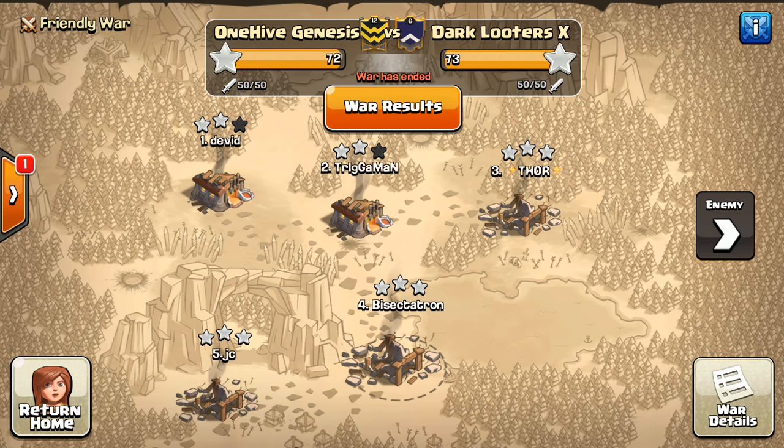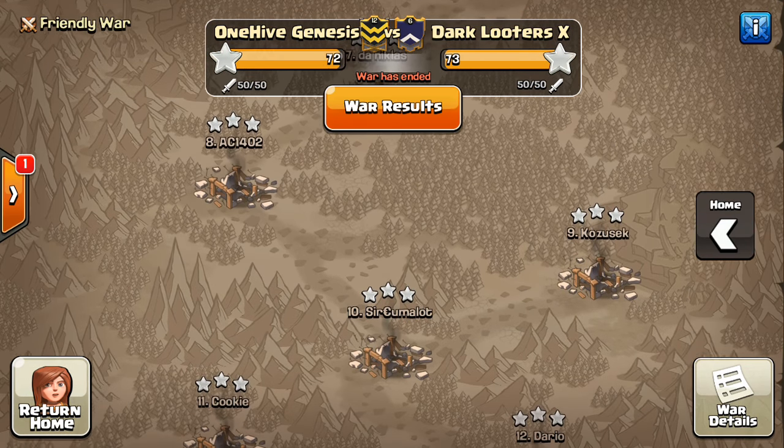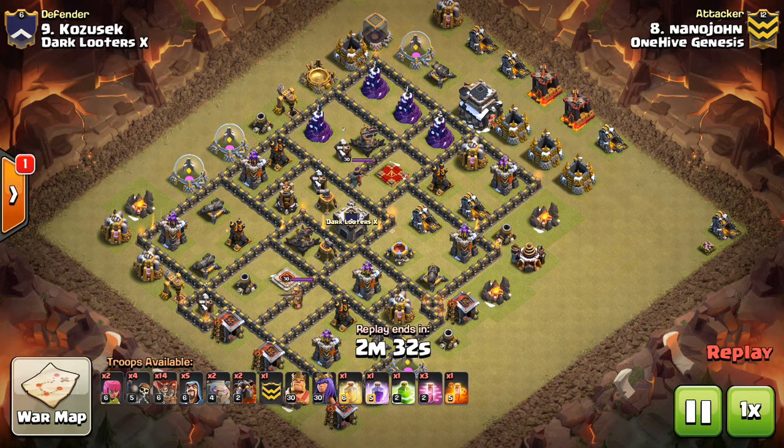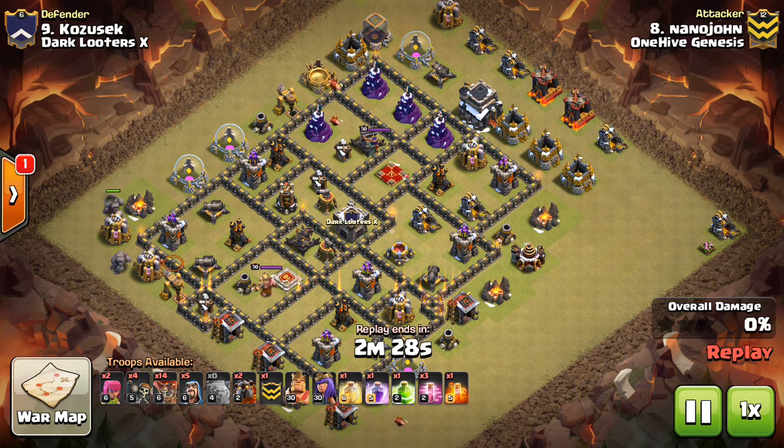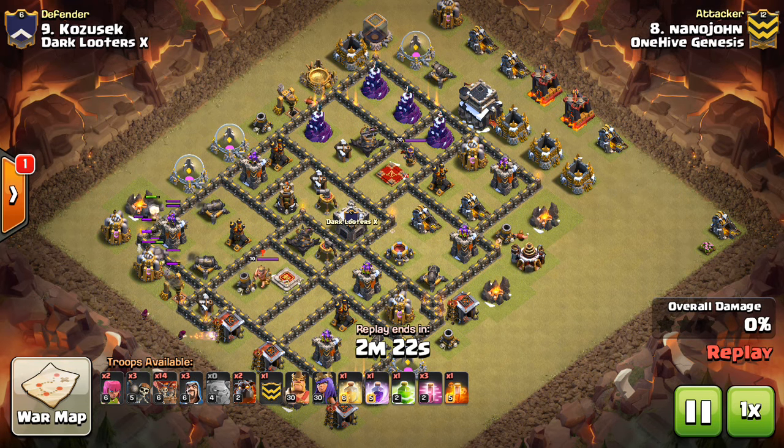You can see this war — I talked about it in the last video. Very good job to Dark Looters. The Achilles heel for us was those Town Hall 11s; we couldn't get those guys efficiently. So good job to their base builders for the Town Hall 11s — they held up very well, and that's probably the biggest factor that contributed to their win. So these attacks are going to be air attacks. That's the go-to right now.